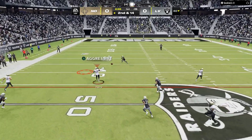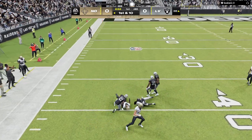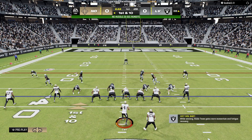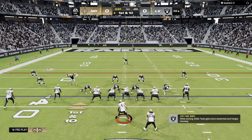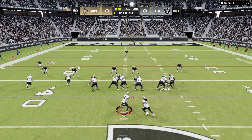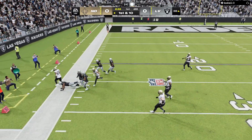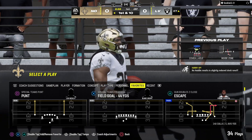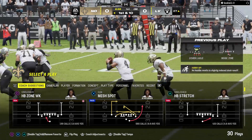Carr gets it complete to A.T. Perry and he's going to have another first down as the tackle comes at the Raiders' 38 yard line. He is out of bounds but not before he's inside the 30. Another strong gain — on the last two plays they've moved a combined 33 yards.